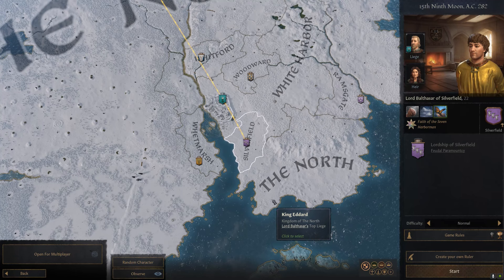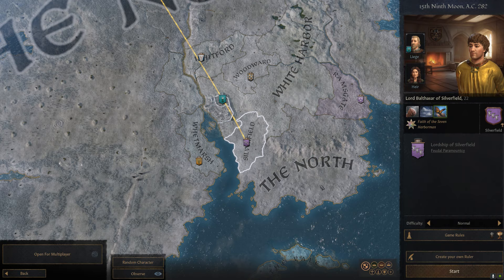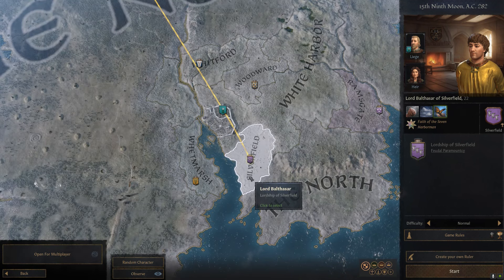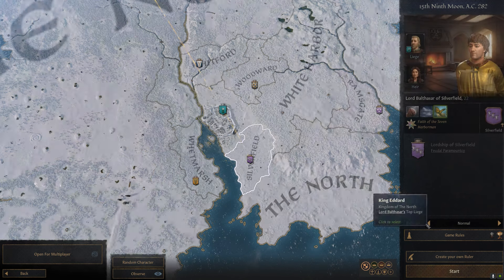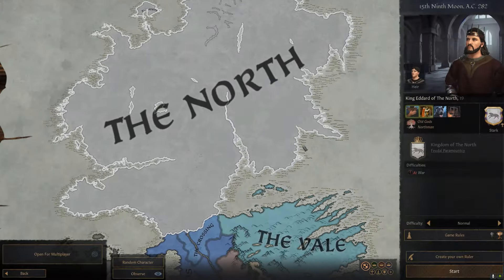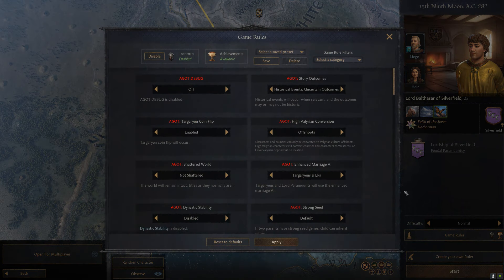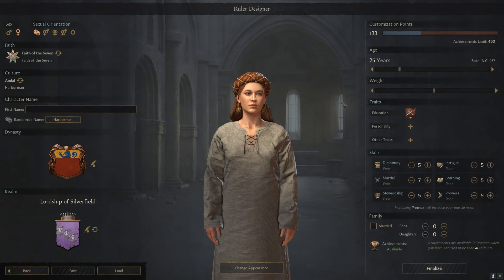So we've talked about where to put your custom houses, but we haven't really talked about how to make one. If you come down here, you'll see 'Create Your Own Ruler,' and what you have to do first is select a ruler somewhere on the map. Again, this is where selecting a ruler that maybe doesn't exist is good so you're not messing with the lore — though if you don't care about the lore you can obviously set them up wherever you want. For my example, I'm going to start here with Silverfields.